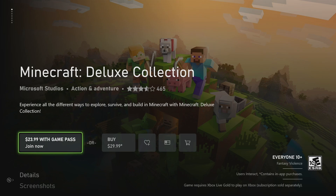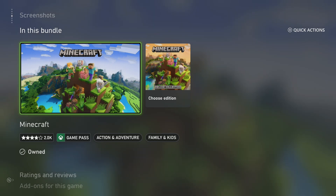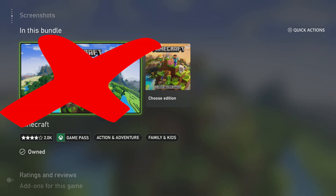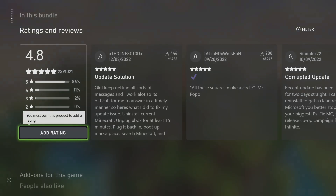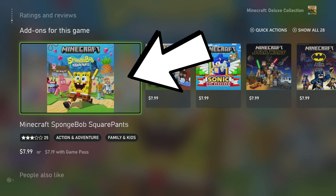Once you're in the Minecraft Deluxe version, start scrolling down. Go to where it says Details, then go down to Screenshots, go down to 'In this bundle' — this is not the right Minecraft, do not press on 'In this bundle.' Keep going down past Ratings and Reviews. Go to 'Add-ons for this game' and you'll probably see SpongeBob here. Whatever add-on pops up first under this, go ahead and press on that.